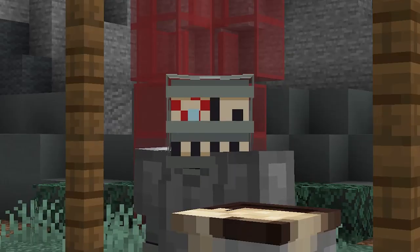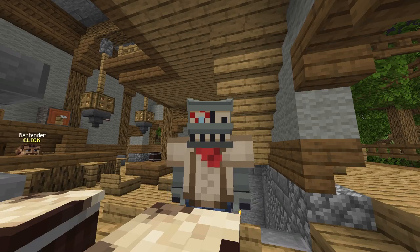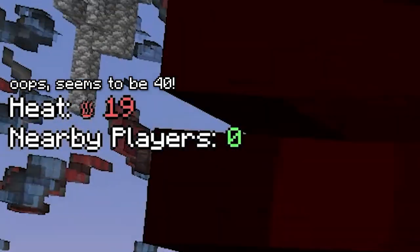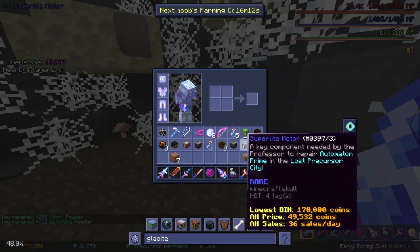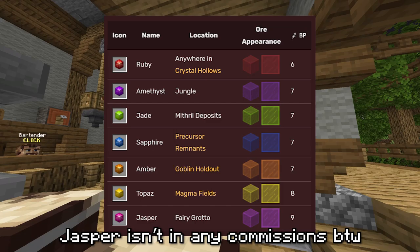Pick whichever method you prefer. Here's some miscellaneous tips — 91.3% of miners don't know these, not asking where I got that statistic. If you drink a water bottle in the Magma Fields, your heat goes down by 50. When you find a loot chest, you can just exit out of the menu and all the items will be added to your inventory and sacks. The gemstones don't all need the same breaking power to be mined — on screen now is a nice graph showing this.